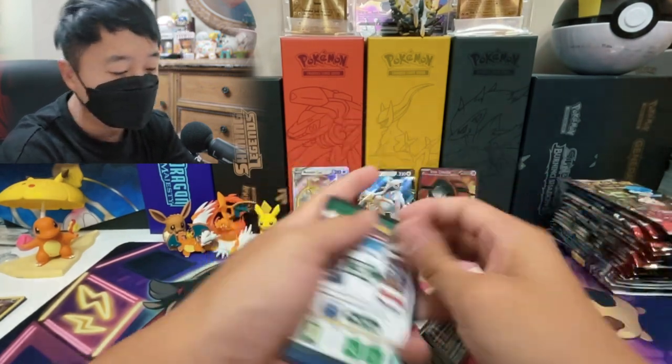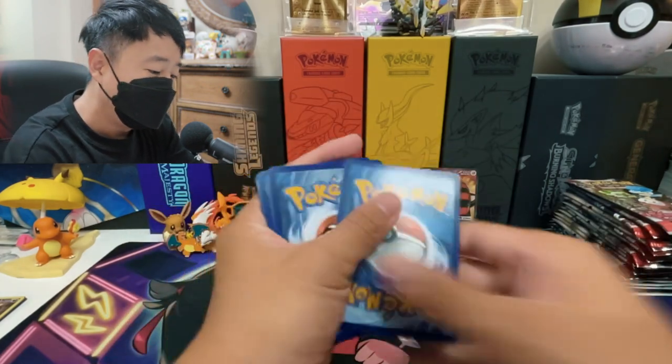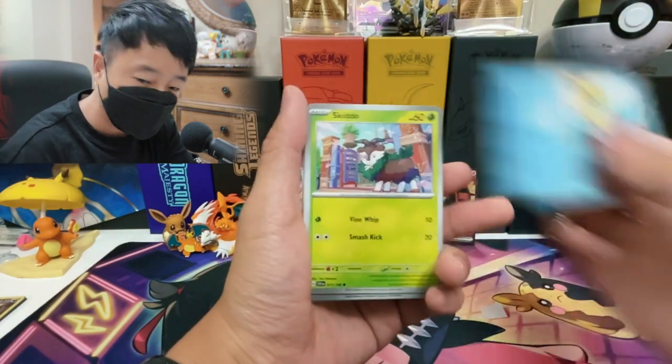I really hope I don't get any more pulls from the base set. Please leave the pulls for Silver Tempest or Paldea Evolved.